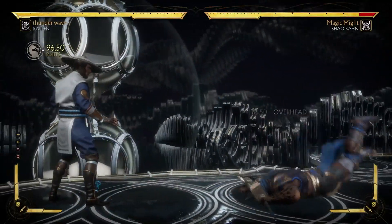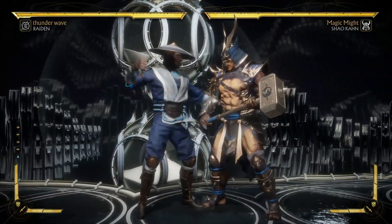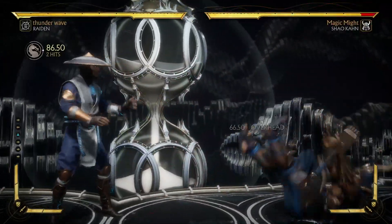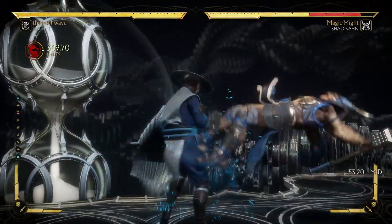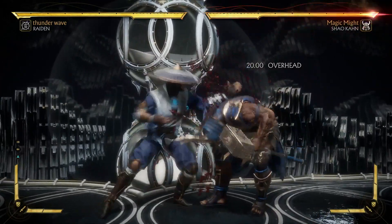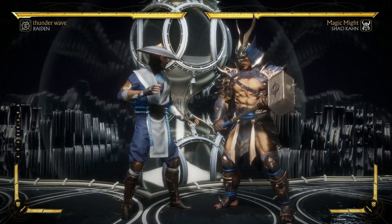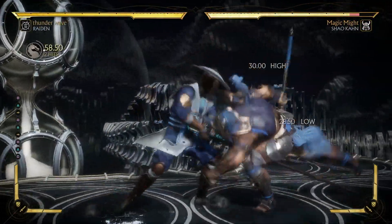Next up is overhead. His back one also goes into his overhead — back one two, back one four is his overhead. You also have his back two which will trigger a crushing blow. I know in most of these guides I don't cover crushing blows, but that's one that goes into the crushing blow.